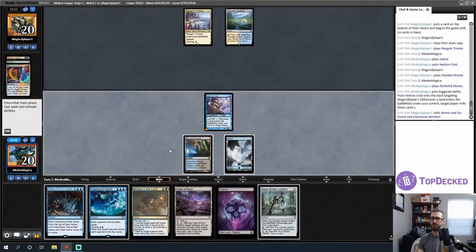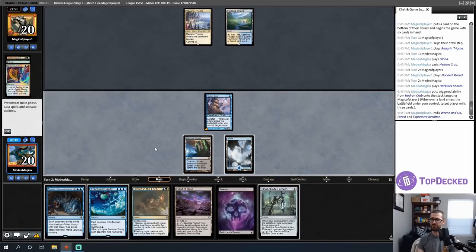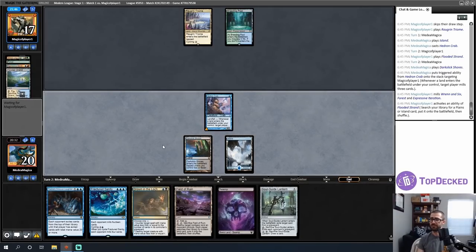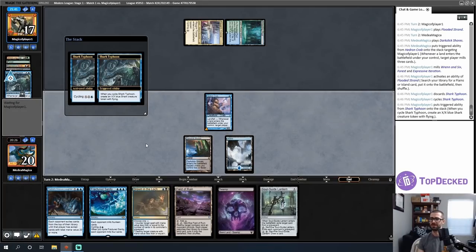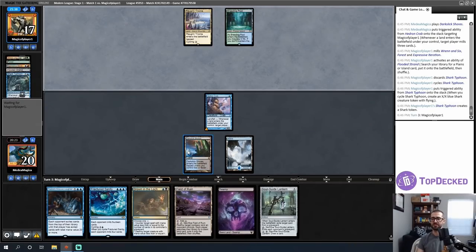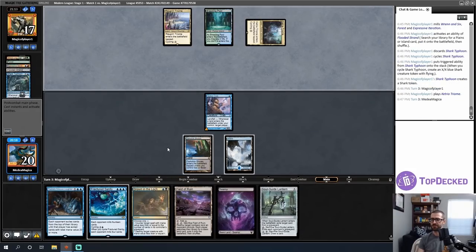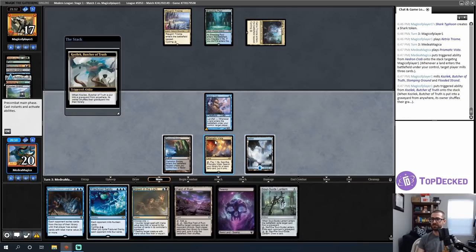This is a very good draw. Target my opponent, save targets, always yield. I'll pass with Drown in the Lock up. My opponent shocks — they're just cantripping, drawing a card. That smells like they need to hit land drops, which is fine. I'll not cycle Fractured Sanity here — I will get to the point where I can cast it. I'll take my crab-based value.